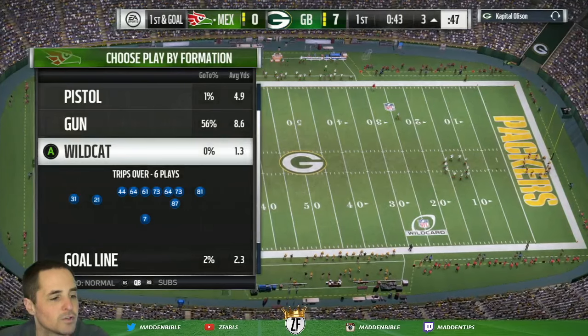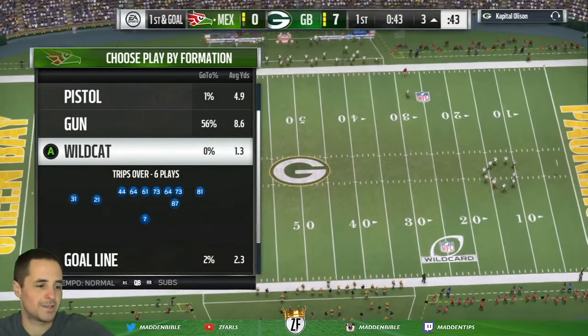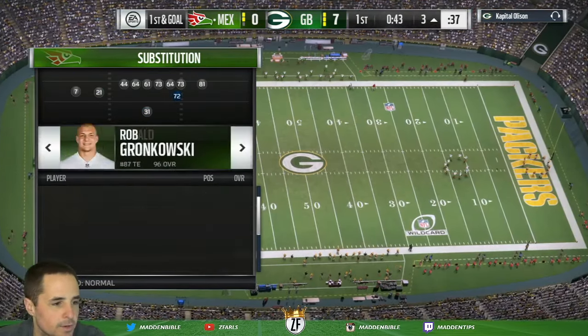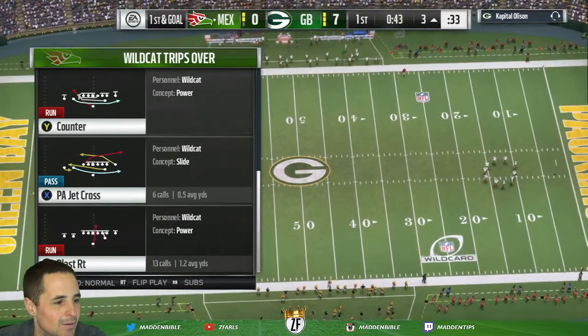So we have Michael Vick as our quarterback right now. We're going to put him in the Wildcat by using the right stick for the QB package. We're also going to make sure we sub in — Gronk is great, but we'll put Donald Penn in just to make sure we've got plenty of beef.